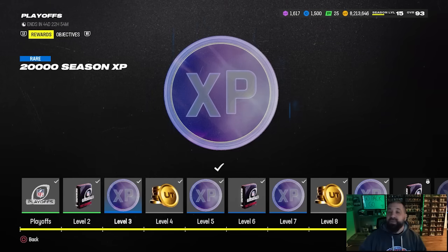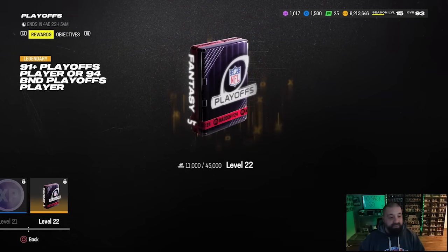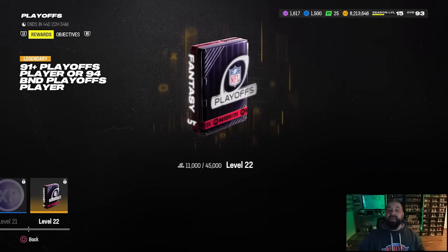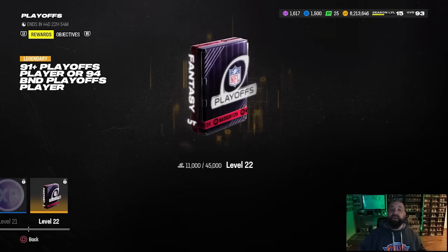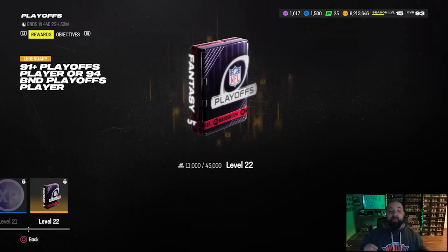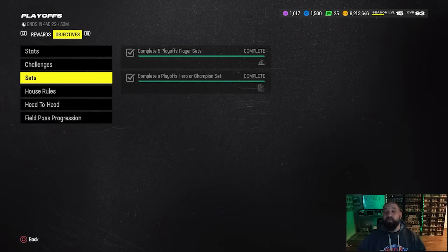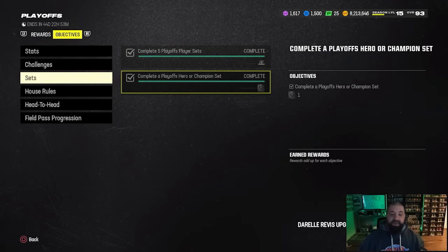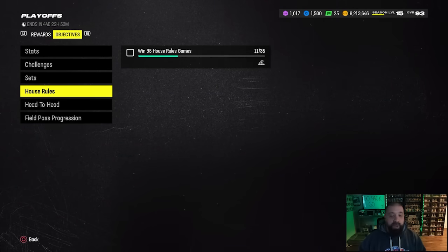Scrolling through this field pass there are tons of playoff packs, coin rewards, and lots of Season 4 XP to get you through the Season 4 Field Pass. All the way at the end - at level 22 - which will likely be achievable when Part 2 of this promo comes out this upcoming Thursday, you're basically going to be able to get a free 94 overall BND playoff champion. The cards you can choose from right now are all really good. We'll drop a video once that pack is obtainable going over the best 94s to take from it.